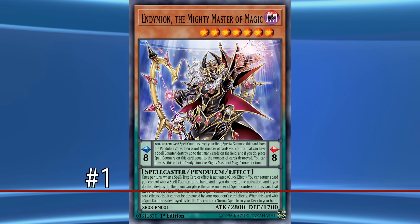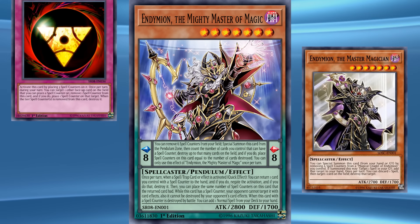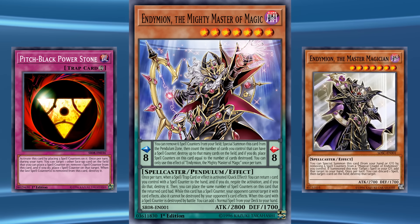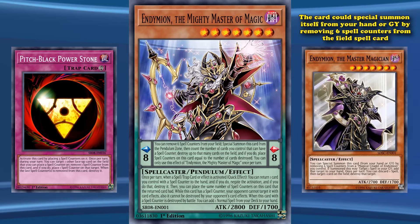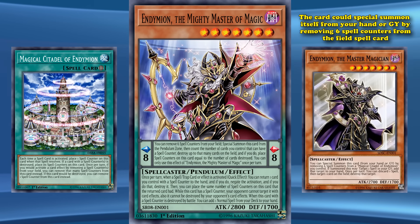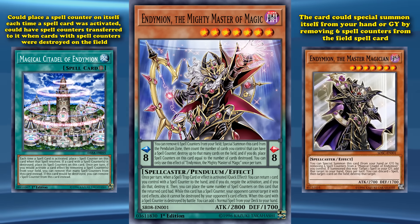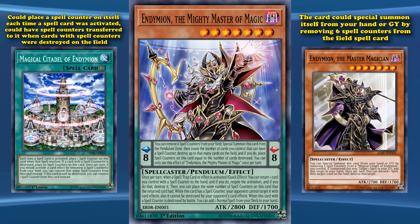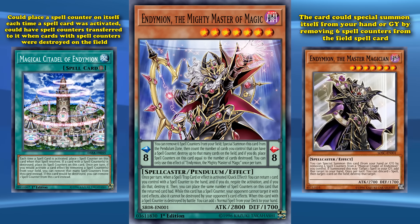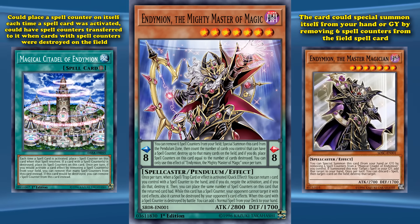At number 1, we have Endymion, the Mighty Master of Magic. This card is the evolution of Endymion, the Master of Magic — a card released in a wave of spell counter support cards which didn't really help make spell counters a viable strategy. The original had the effect that the card could special summon itself from your hand or graveyard by removing 6 spell counters from the field spell card Magical Citadel of Endymion, a field spell which could place spell counters on itself each time a spell card was activated. But that wasn't really a good way to use spell counters, which is kind of why the whole mechanic fell flat.